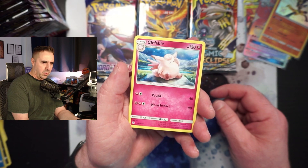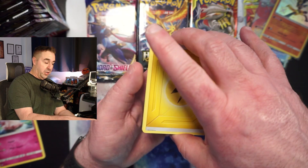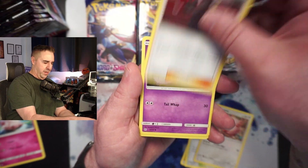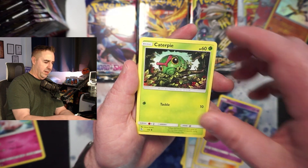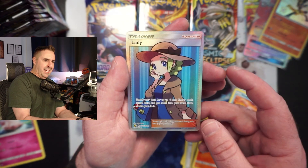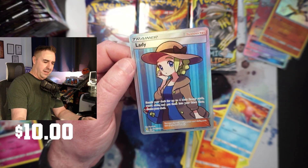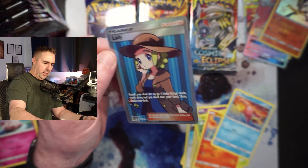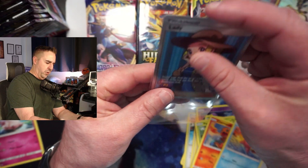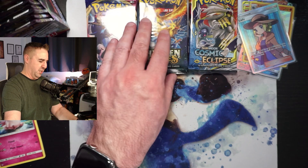I did the card trick wrong — there's our Clefable. However, the last card will be a shiny if we did it right. But we could still potentially get a shiny — we still have the reverse hollow, which is where the shiny full arts are normally located. We had a Caterpie, a Paras, Charmander, Slowpoke — oh oh oh — a Lady Full Art Trainer! I was hoping it would be the Cynthia, but we do get a Lady, which is not a bad hit at all. We get a Full Art Trainer.